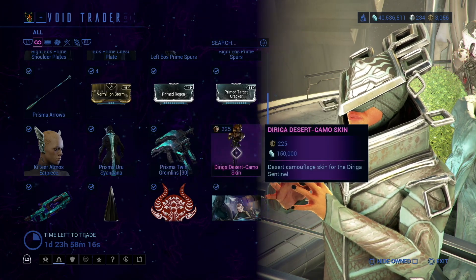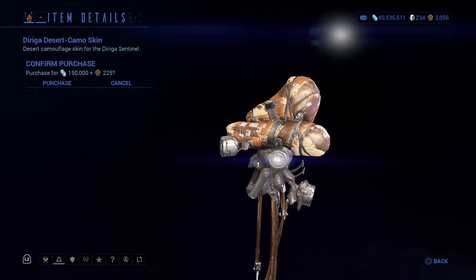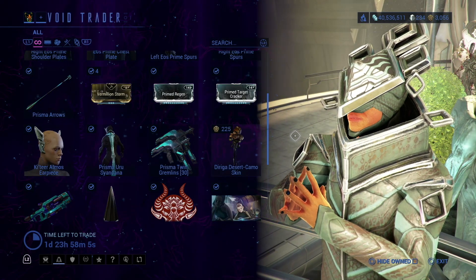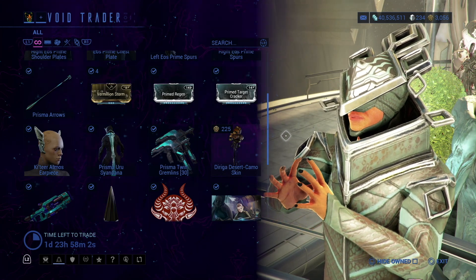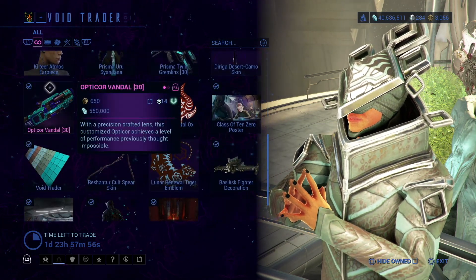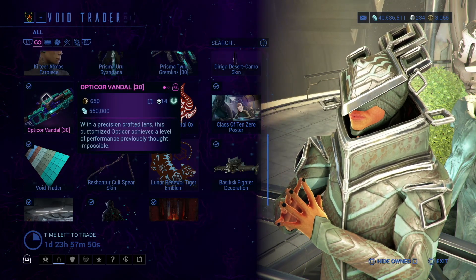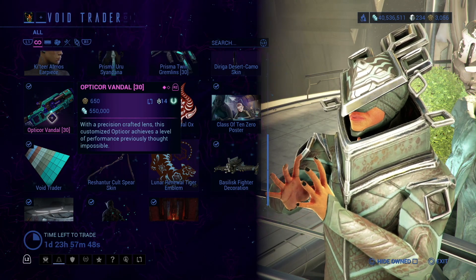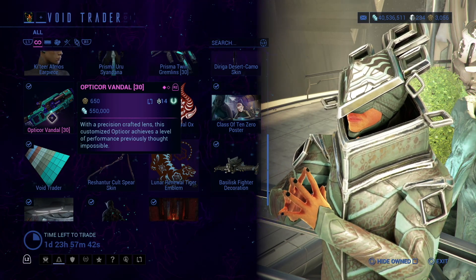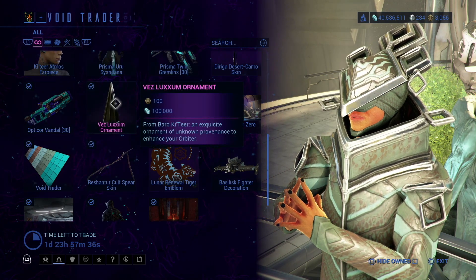Saiandana, Prisma Twin Gremlins, a Desert Camo skin for the companion — I think I have that on right now, not really sure. This is for the companion. Now, this is the Optical Vandal — you can definitely pick it up if you wish from him. There's also an event that happens every now and then where you can pick this up, but if I'm being honest, I just pick it up from the Bird Trader.